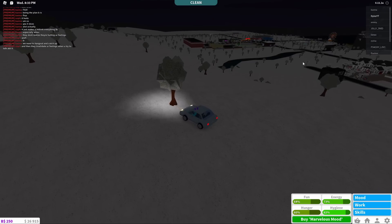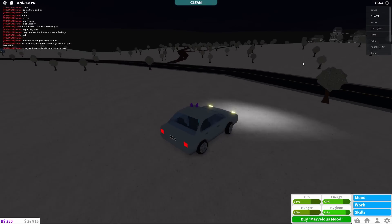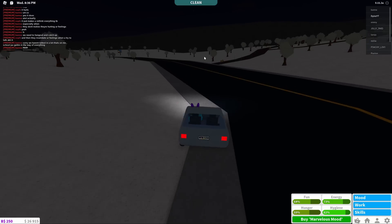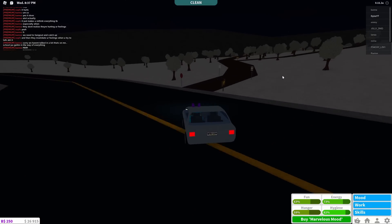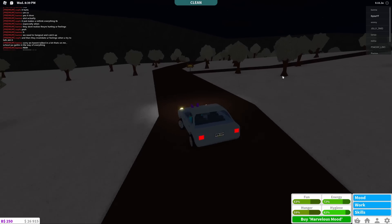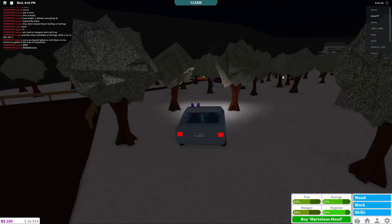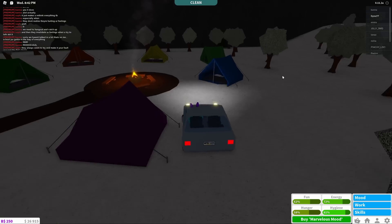For the third Bloxburg elf, you're going to go on top of this hill which is just overlooking the town. Follow this road until you see this little pathway or road right here and turn right. Then make your way up to the campsite where all the tents are located.